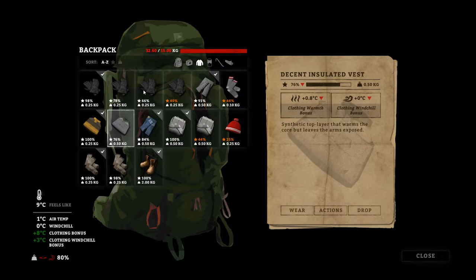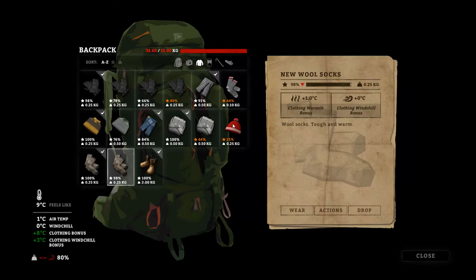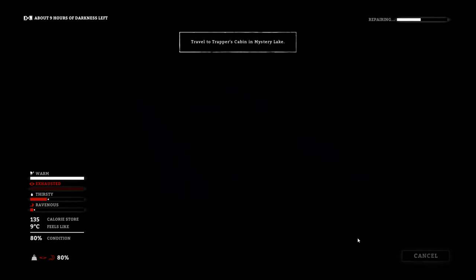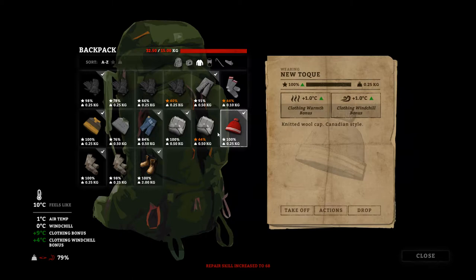We don't have a hat at all, do we? Oh crap — well, now we have a toque. Let's go ahead and repair it. Repair amount 75% — that's what I'm talking about. Our condition's gonna go down a little bit, but once we get some sleep we're gonna be just fine. There we go — another full degree of heat thanks to the toque.